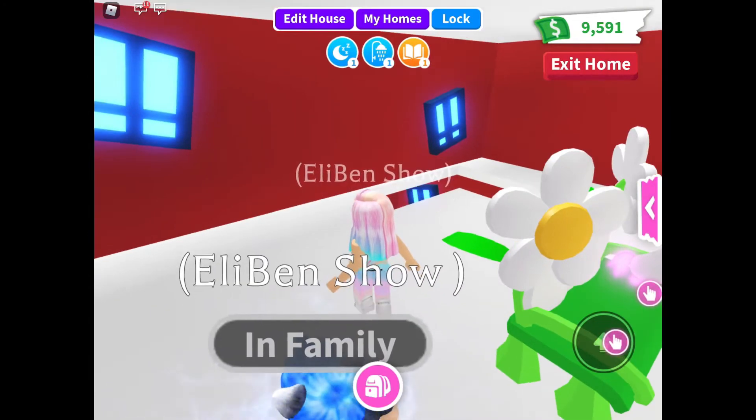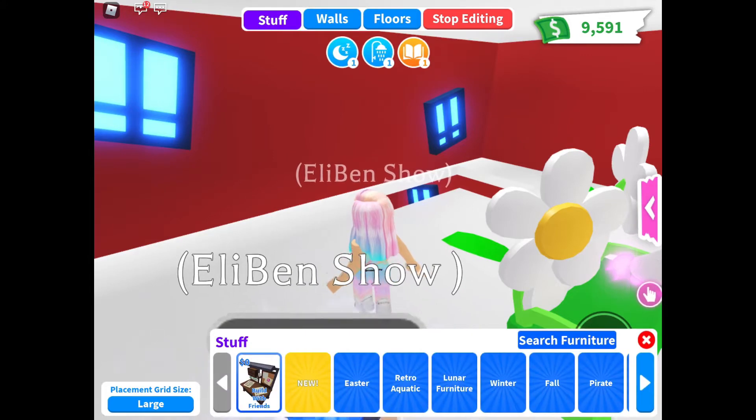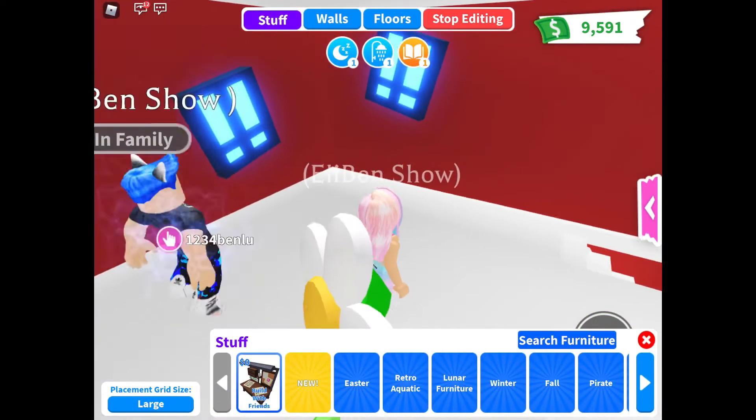First you have to press edit house, and it's completely for free — no money costs. It's called Build with Your Friends.